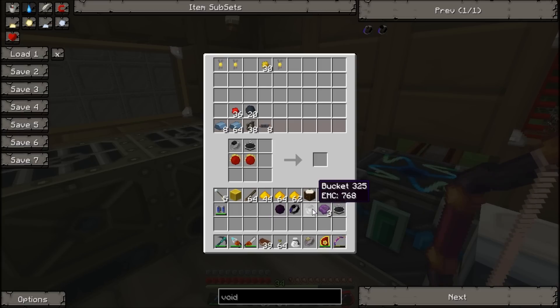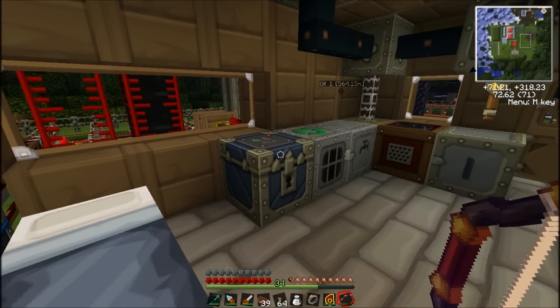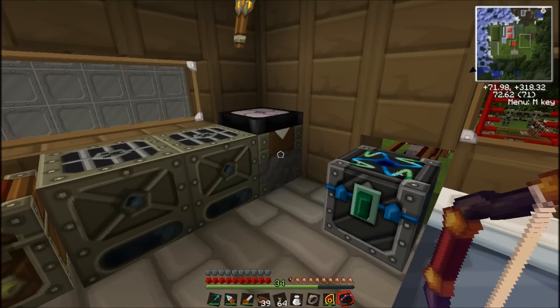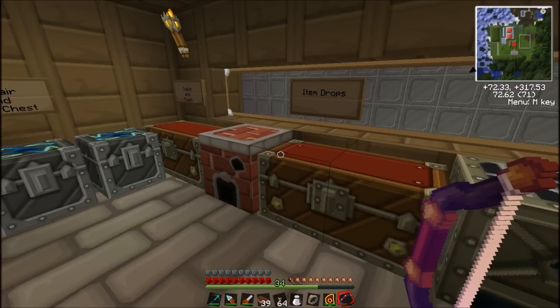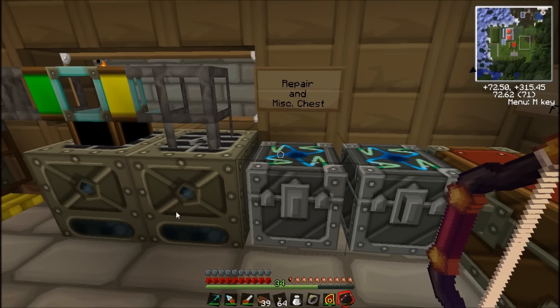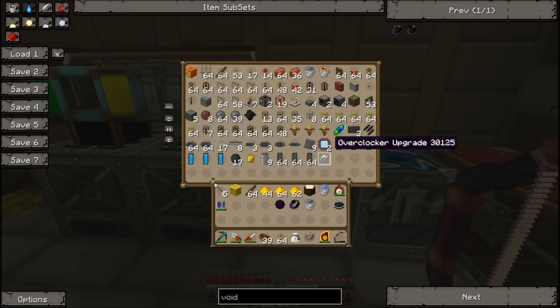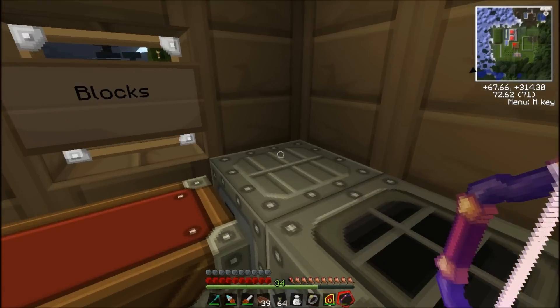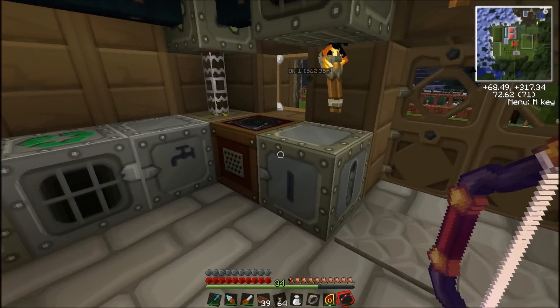I've got one dark matter in my gem of eternal density, which I had to make two of, but it was possible. I took some red matter and used that to condense more dark matter. Every machine in this building has four overclockers — I actually just made that improvement.